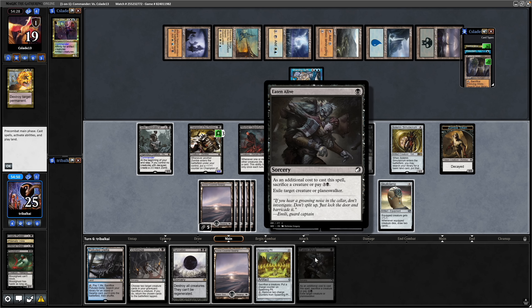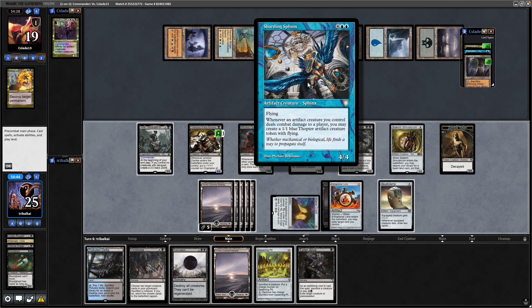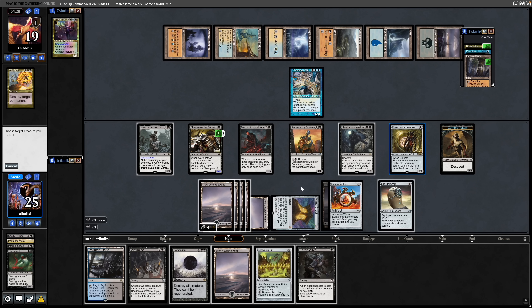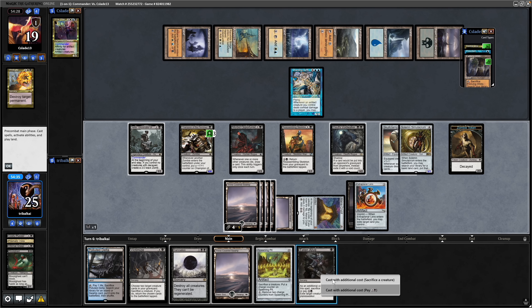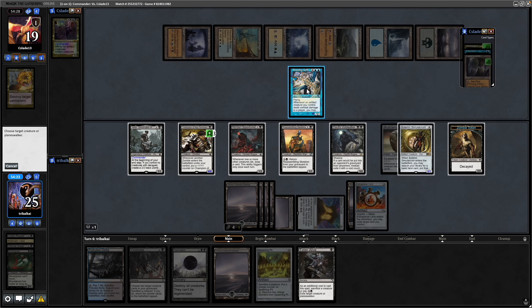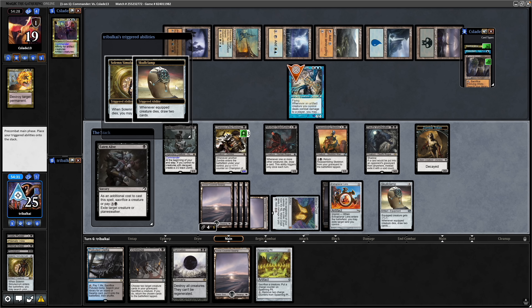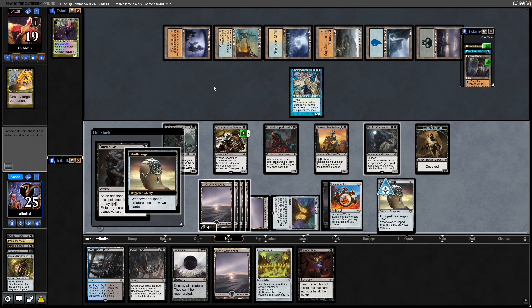Eater of Virtue can go on the Solemn Simulacrum along with the Skull Clamp to destroy the Sharding Sphinx. Let's do that now — 1 mana to put Skull Clamp over there, then we'll play Eater of Virtue. Sacrificing a creature, pointing that at the Sharding Sphinx — we'll draw 3 cards here: 1 to the Solemn and 2 to the Clamp. And then we see a Demonic Tutor.